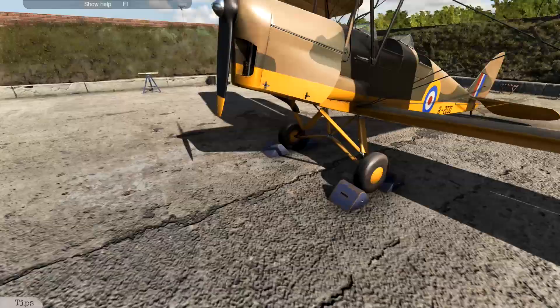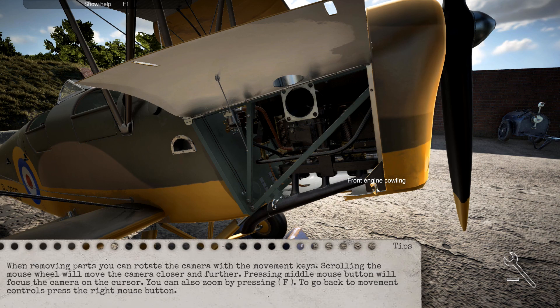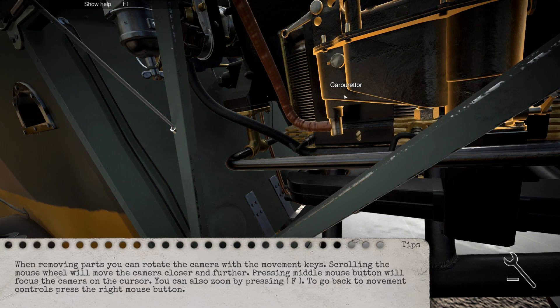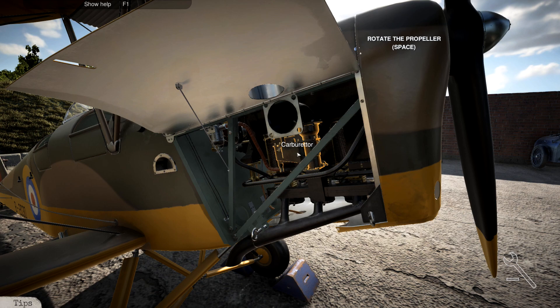This is pretty much like Car Mechanic Simulator - you select a thing and then you can take some bolts out and work on building up the engine. By the way, if you click a part that you can't access yet, it just keeps saying 'No.' That gets annoying because one of my habits with Car Mechanic Simulator is to just click a bunch of things.